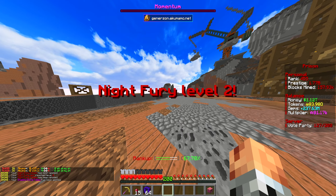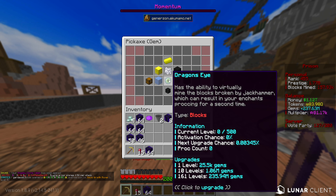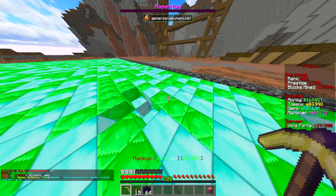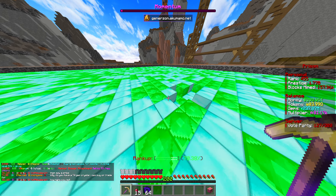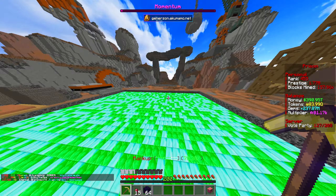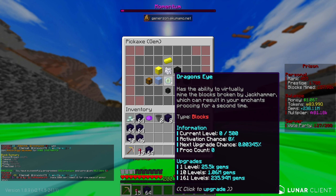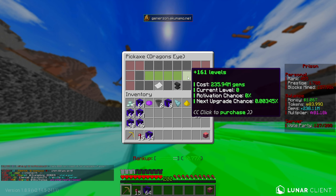For the gem enchants we unlock Dragon's Eye. Essentially, when you're mining and you get a Jackhammer proc that clears an entire layer of the mine, this enchant can virtually mine all of those blocks being broken. When it clears the layer and Dragon's Eye procs alongside it, it's basically as if you've mined all those hundreds of blocks by hand — meaning you can get a huge number of enchant procs. So let's go ahead and purchase as many levels as we can. I saved up 230 million gems so that we could do this today.